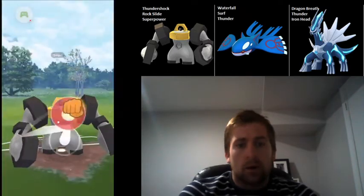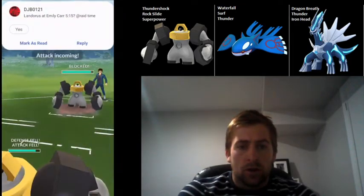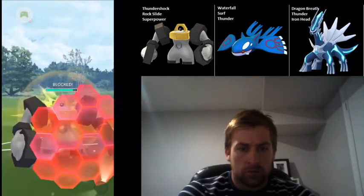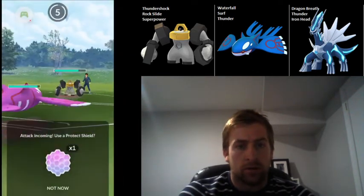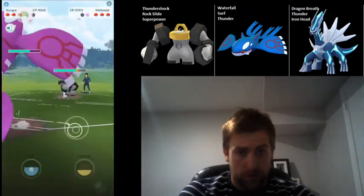They swap into their Melmetal, so I'm going to drop Superpower, hoping to get the damage or the shield. He's able to get to a charge move, so I've got to shield this as well. But he's used a shield as well, so I'm not giving up any advantage here. I swap into Kyogre, because now that he's been debuffed by Superpower, this is going to be really easy for my Kyogre to win this matchup.